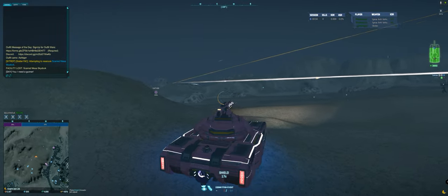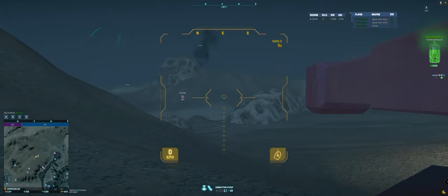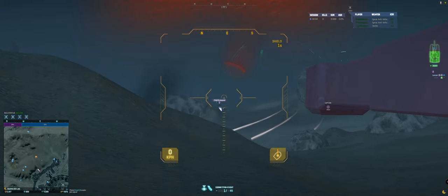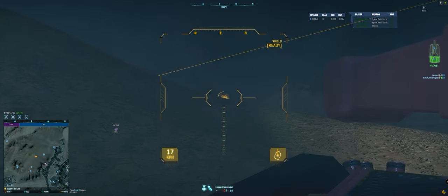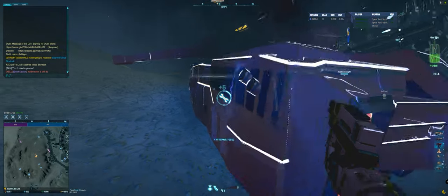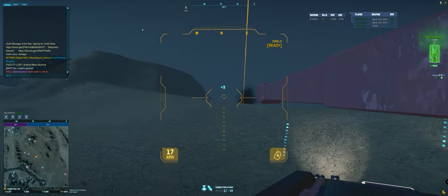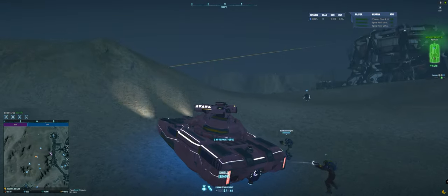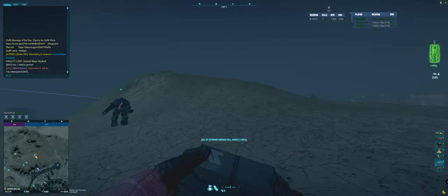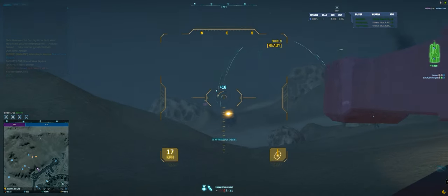That is a turret. I want to give this lightning something to think about. I missed him. Magriders at distance are not very easy to hit, just because of how they work — they can just strafe left and right. This lightning thinks he can get the drop on me; I don't think he realizes he's in trouble. Neither does that other lightning. So let's go ahead — I have a gunner now. He's down. I'm going to drop some ammo packs for that Max. Let's see if I can't give these lightnings something to think about.